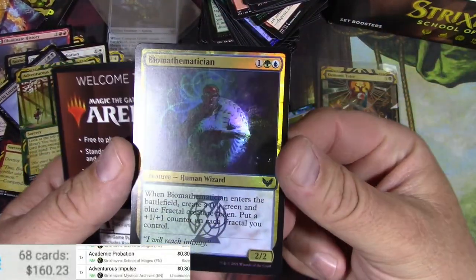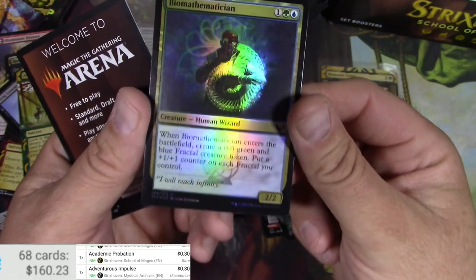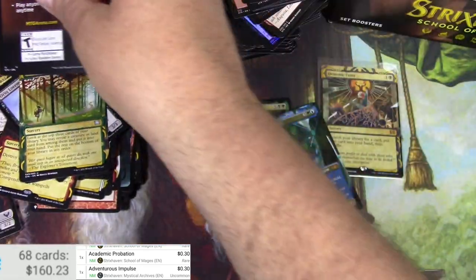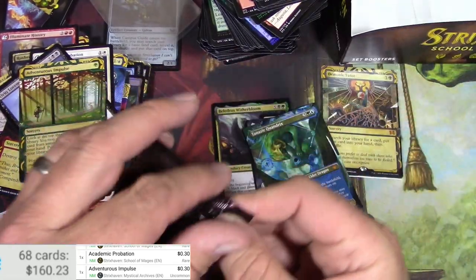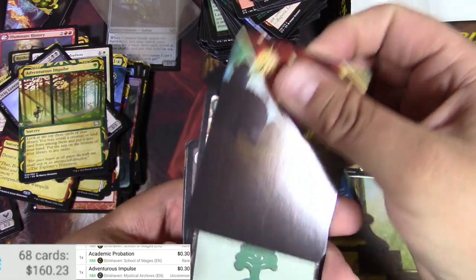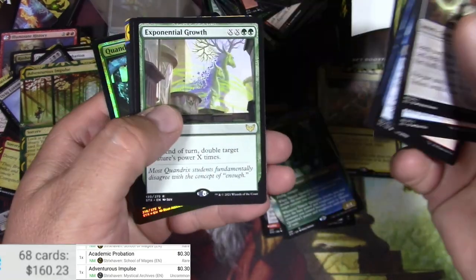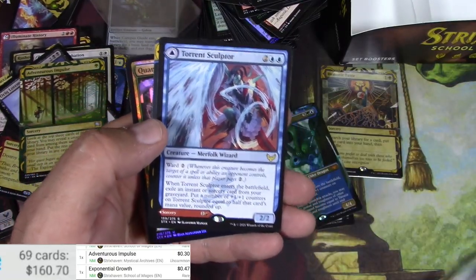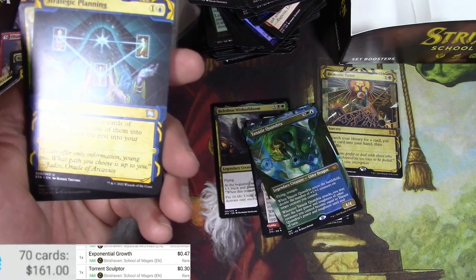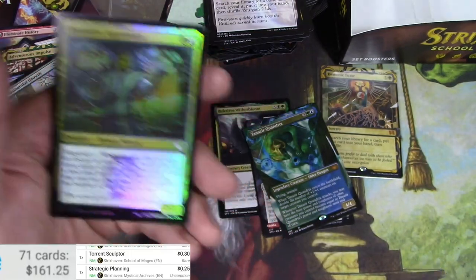Biomathematician — look at that art, really cool! What was this one — Stone Rain? Sure Sciences. And let's get into Exponential Growth. A Torrent Sculptor which flips over to Flamethrower Sonata, and a Strategic Planning. Oops, putting my rares in the wrong spot here. Quandrix Apprentice — very shiny.